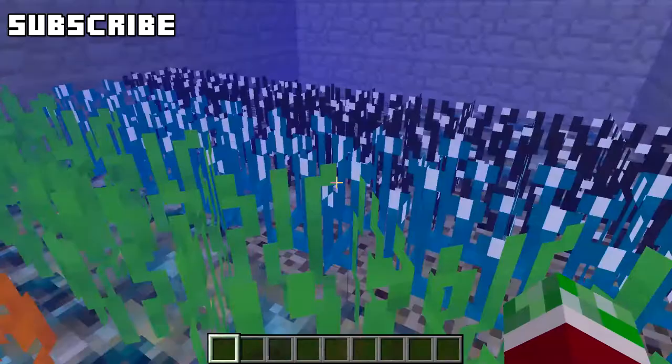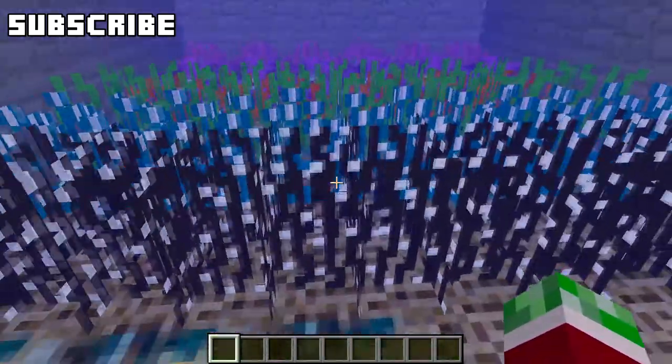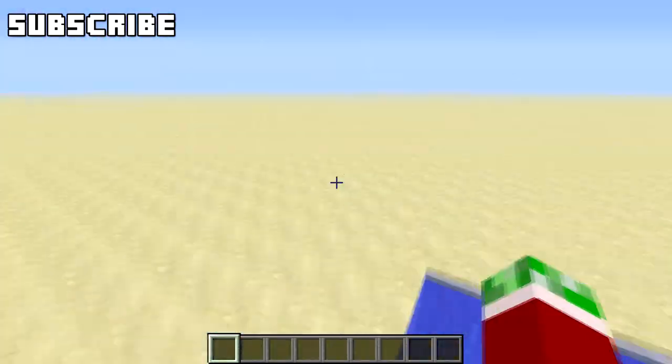They don't really do a lot — they just add in the effect you'd normally have within water, you know, underwater scenery. I'm not sure whether these are generated randomly or not, it could be, I honestly don't know about that.